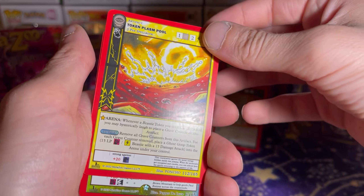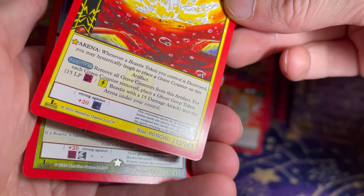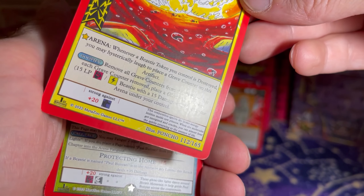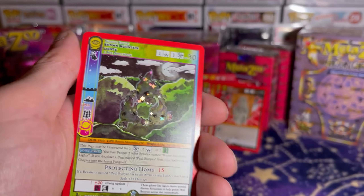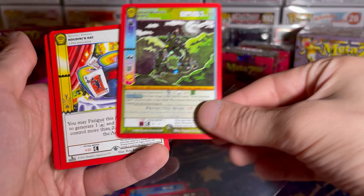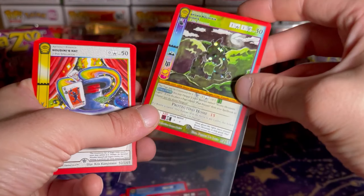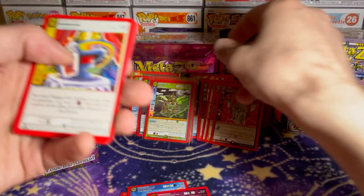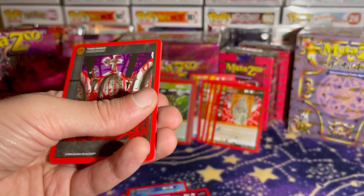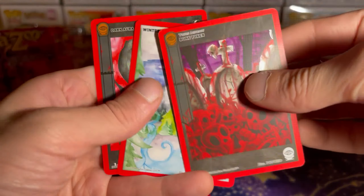That's weird — I guess not. This one is just a little smoother than this one. I already have you in the Reverse though, so I don't think I need you for the Master Collection. I'll probably just grade and sell. Bone, Winter, and Dark.